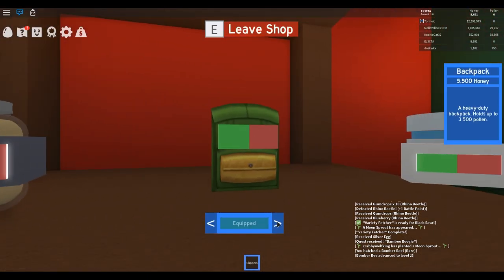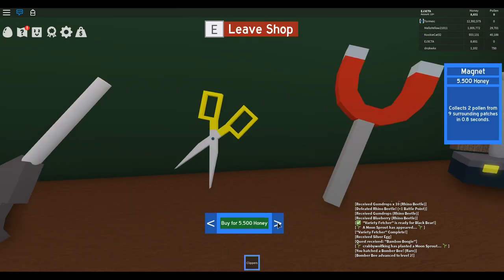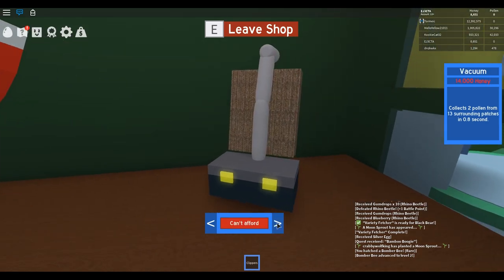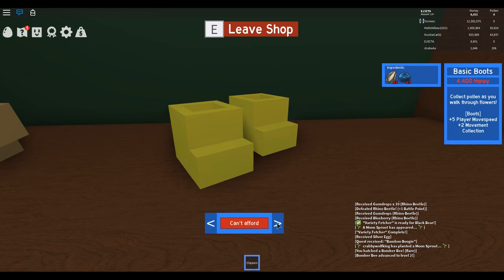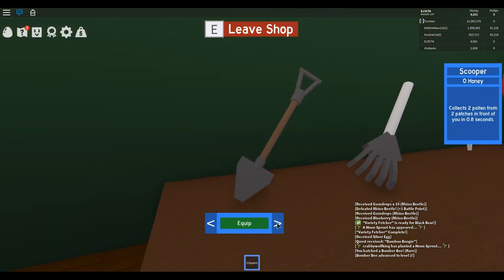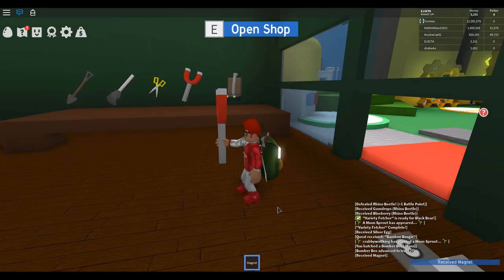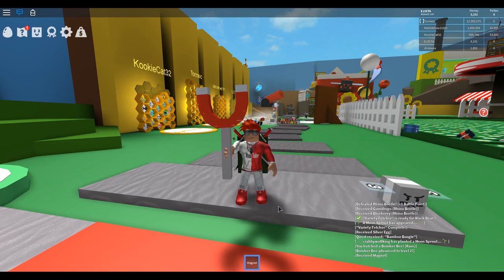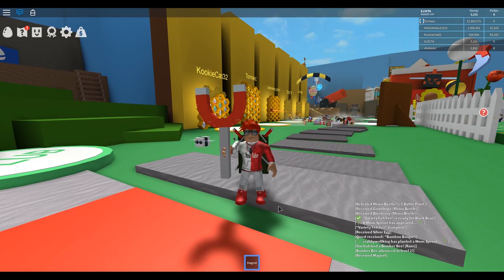The next canister is at 22,000. We can get the magnet — it collects 2 pollen from 9 surrounding patches, and that's for 14,000. The vacuum is 14,000, the helmet 30,000, and boots 4,400. Let's get this magnet and exit the store. With that, we're going to stop here — join me for the next round where we try out this magnet, collect more pollen to get more bees, and figure this game out as we go.